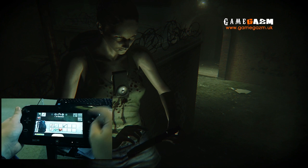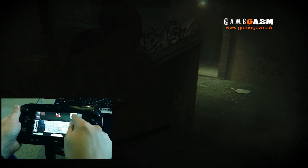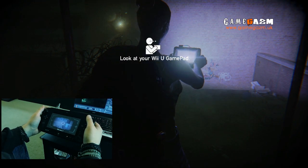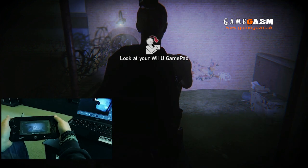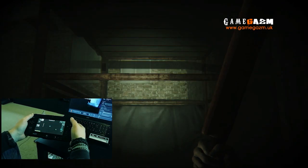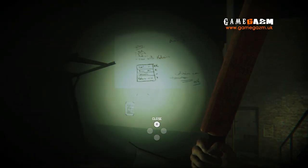The gamepad was the main draw of the Zombie U experience. It's used to manage your inventory, has your map screen, and you can hold it up to scan items in the world for information. You can use it to ping nearby enemy locations, and of course you could hear all of the comms dialogue from your gruff friend coming from its built-in speakers. Having to take your eyes off the screen for a moment to check your map and manage your inventory added a real scare factor that could put the sturdiest of gamers on edge.